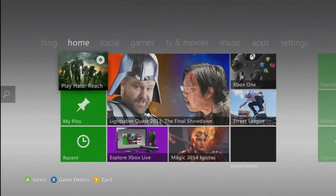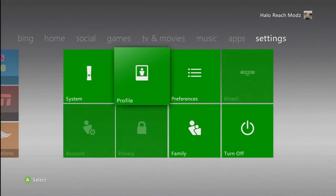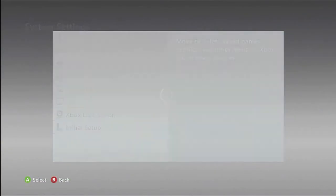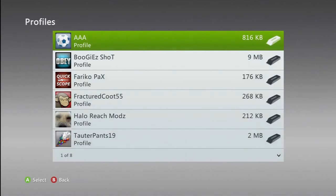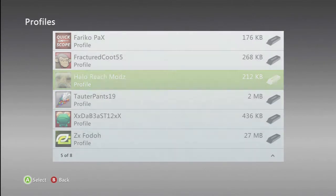After you do that, you want to go to Dashboard. I'm going to wait for Dashboard to load. When you go to Dashboard, you want to go over to your system. I'm going to click on Profile. Go to Storage, and you want to go to your hard drive on your Xbox. Click on Hard Drive, go to your Profiles, and go down to the profile you want to mod.